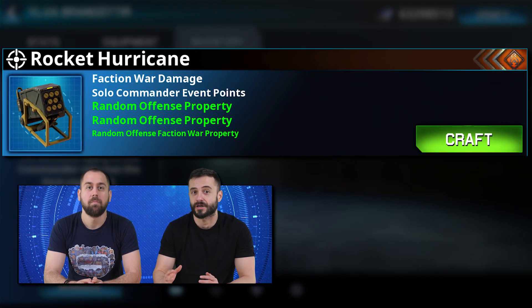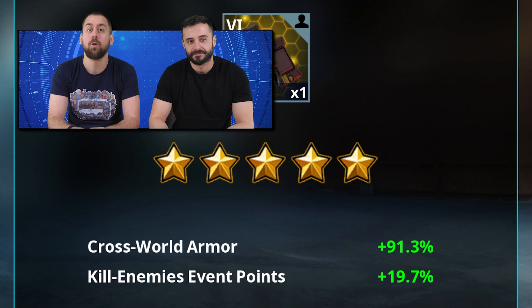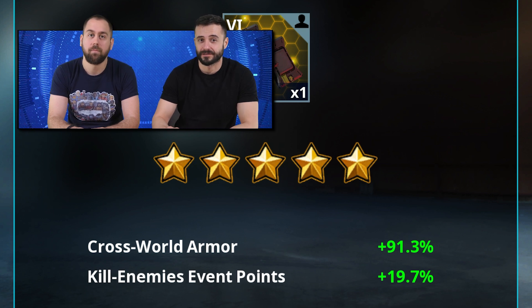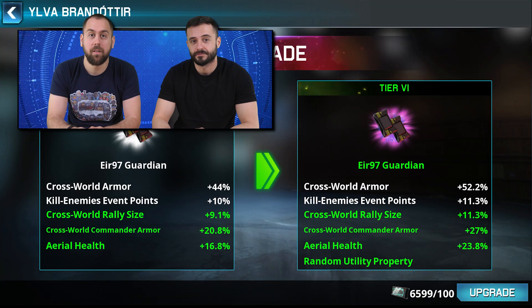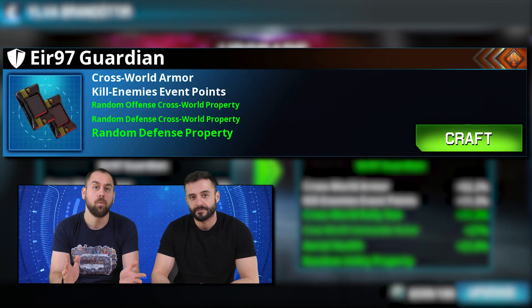One of the random bonuses will for sure be faction wars related. The next item that flies in is the Air 97 Guardian. It's best suited for cross-world events because its first bonus is a boost to the cross-world armor — you can reach up to 91.3%. The second fixed bonus could give you an edge in kill enemies events, specifically more points. What's interesting about the Air 97 Guardian's random bonuses is that two of them are cross-world specific: one with an offensive focus and one with a defensive side.